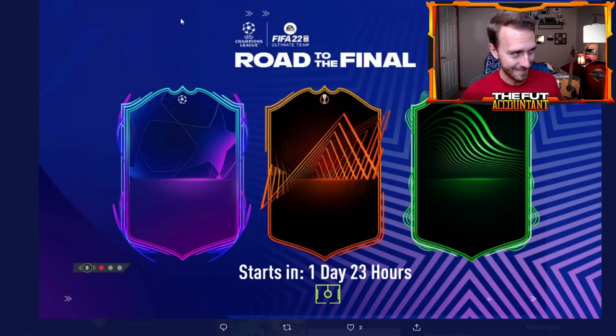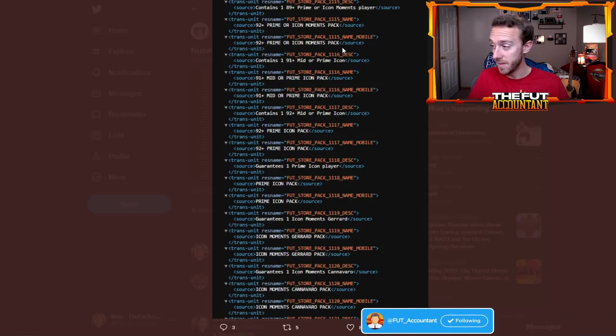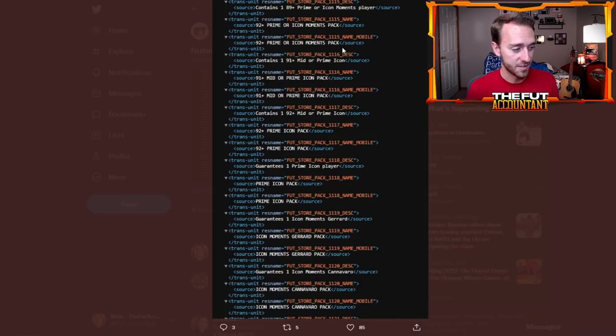The other thing that's being talked about a lot today is the pack code that was added last night, and it has to be for icon swaps. If you take a look at some of these packs — 92 plus prime or icon moments pack, 91 plus mid or prime, 92 plus prime icon pack, just a prime icon pack in general, there's an 89 plus prime or icon moments player. In my opinion, these are not EA adding icon SBCs or icon upgrade packs. It's way too early for these sorts of packs to be released as SBCs — they're going to be through icon swaps.